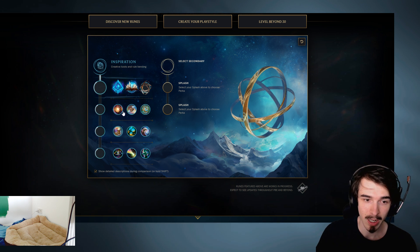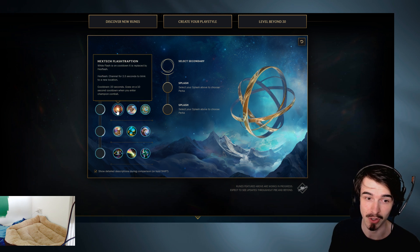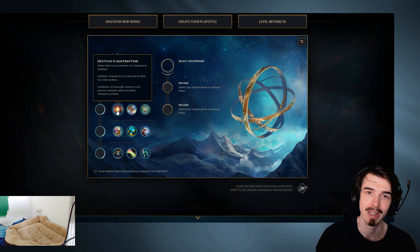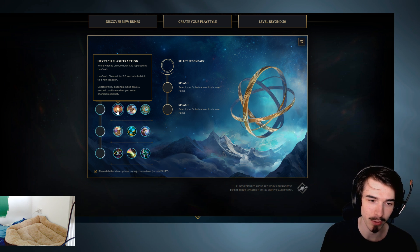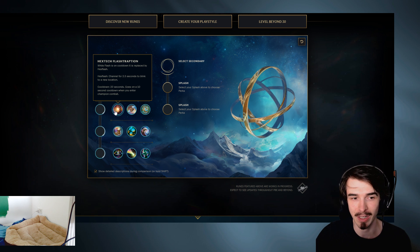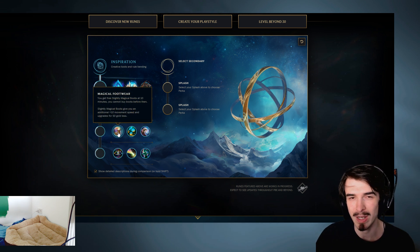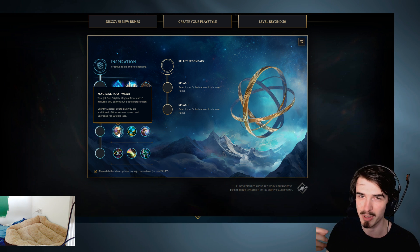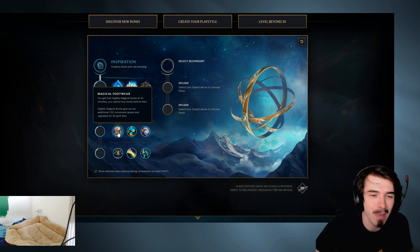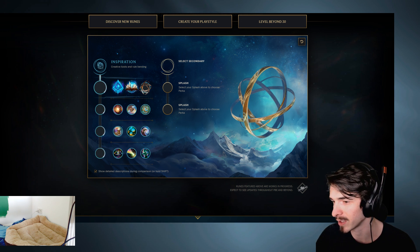The greater runes in Inspiration leave a lot to be desired for a jungler. The first row is pretty much rubbish - the only one you can really use as a jungler is Hextech Flashtraption: when your Flash is on cooldown, you can channel two and a half seconds and jump over a wall. It's essentially like a Blast Cone. The Magical Footwear one has you waiting ten minutes to get a special pair of boots - waiting ten minutes for boots as a jungler, I'm not sure. And these last ones just give you some stats, really nothing special.